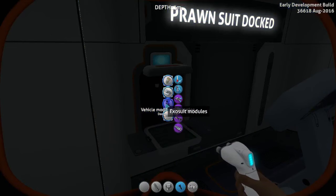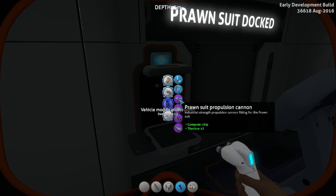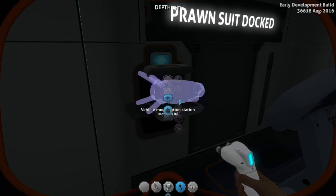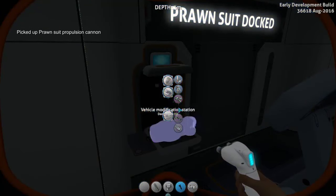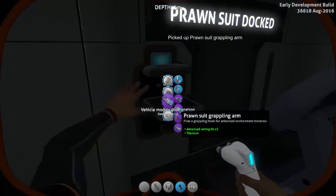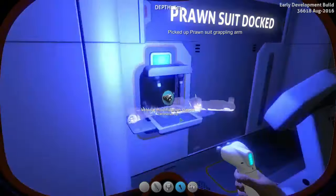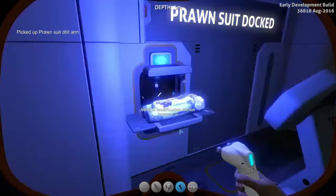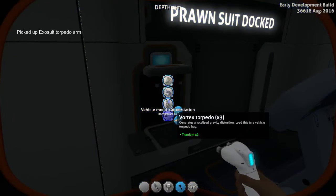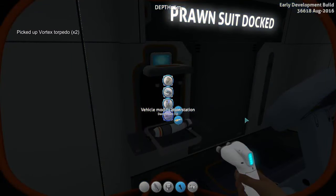We'll also want to build exosuit-specific modules. There are things like a thermal reactor and a jump jet upgrade, but we're going to do these purple ones, which are basically the arms. So that's the propulsion cannon — you can only have two of these at any one time. A grappling arm, which needs advanced wiring kit and titanium — nothing hugely onerous. And a prawn suit drill arm, and a torpedo arm — though you'll probably really want some additional torpedoes as well.